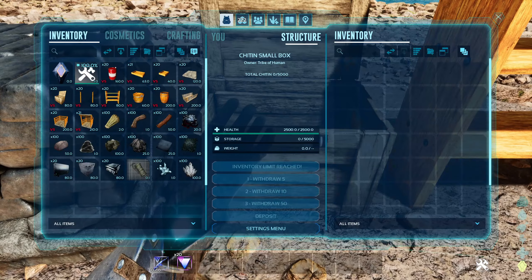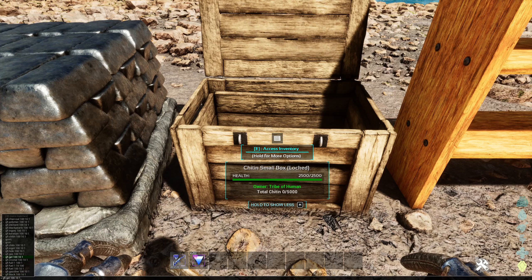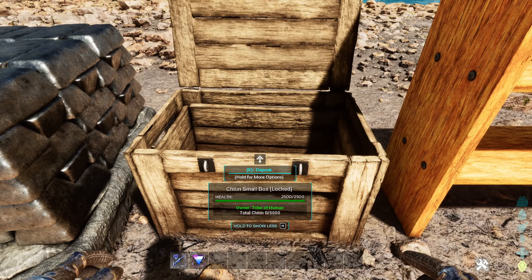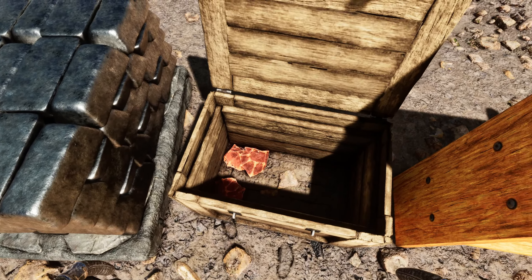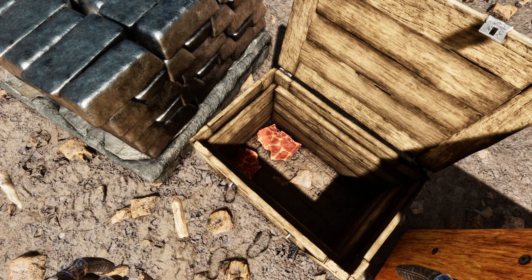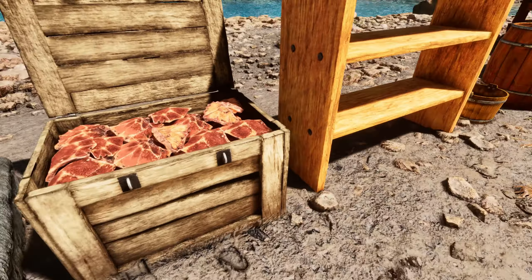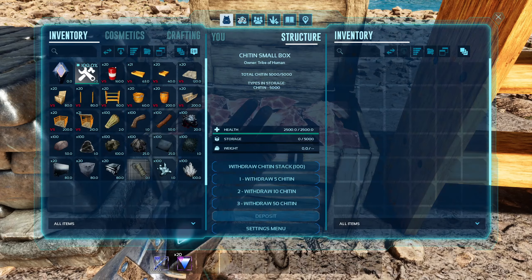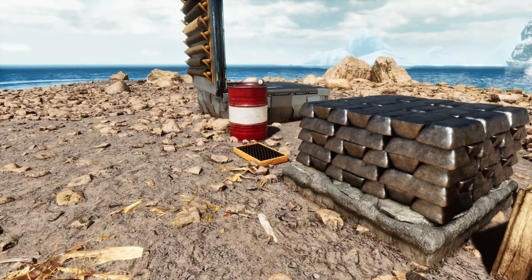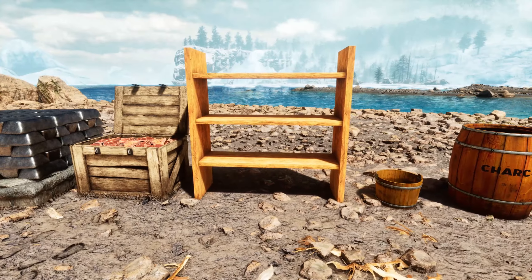Next one is the chitin box where we can store chitin. We didn't have any chitin but we got some. Now we're depositing the chitin in this box. It's pretty realistic — I think this is how our chitin armor looks, so it's the same thing. Let's fill it up fully. The storage capacity is 5,000, which is a little less than the rest, but 5,000 is fine for chitin.